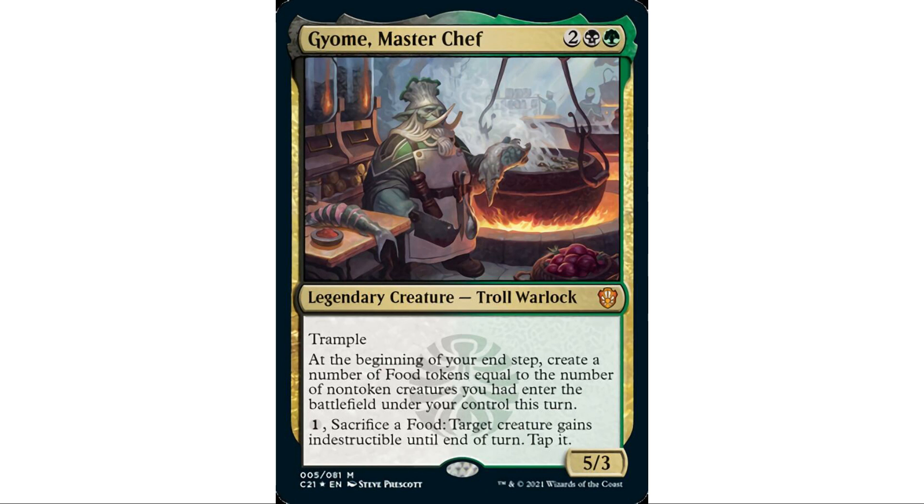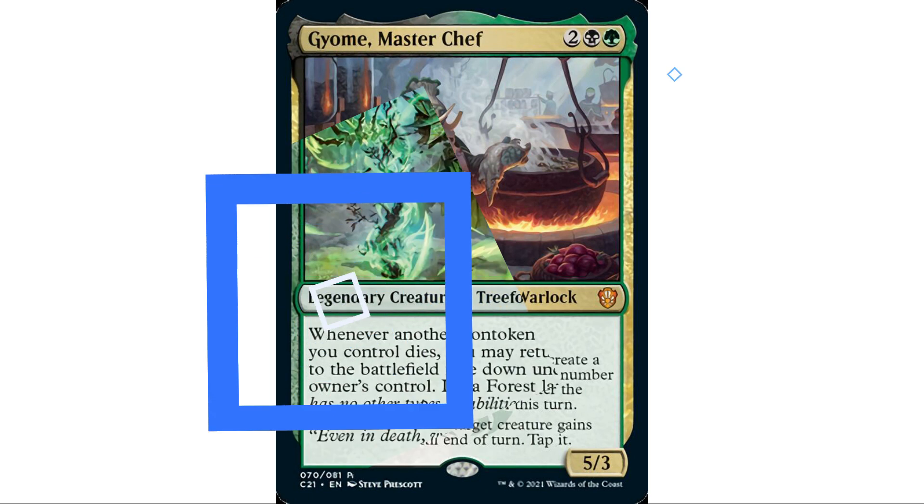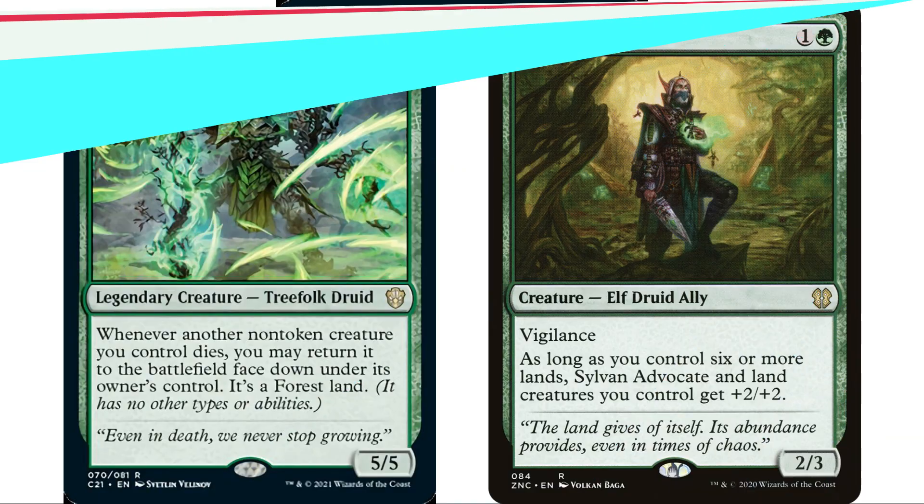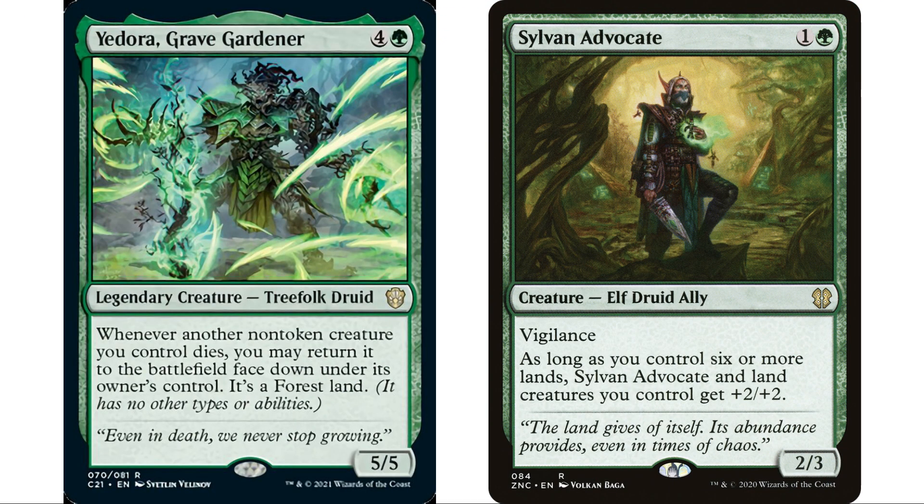Next up: Yedora, Grave Gardener — four and a green, five-mana Treefolk Druid, 5/5. Whenever another non-token creature you control dies, you may return it to the battlefield face-down under its owner's control as a forest land. As soon as I saw this card I started going in a bunch of directions — for example, Sylvan Advocate would be great since you'd have creatures that are also forests — but that doesn't work because they lose all other types and abilities.